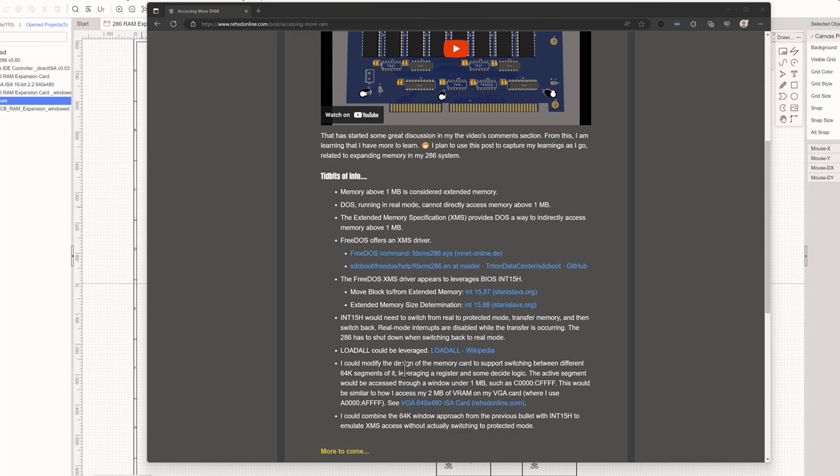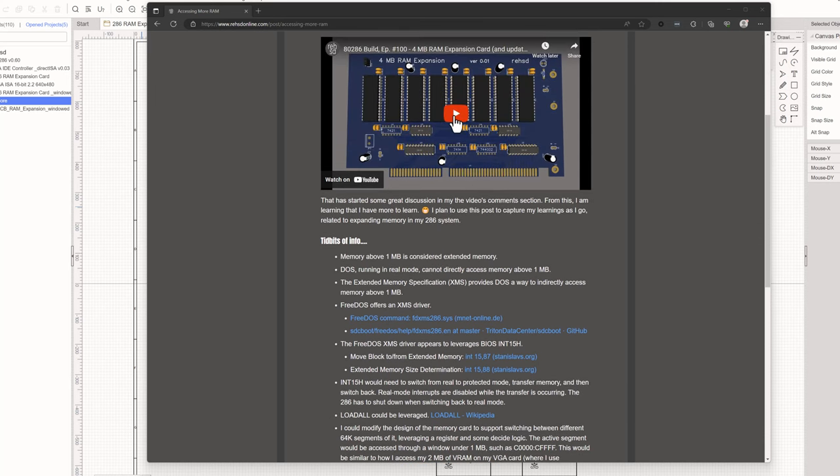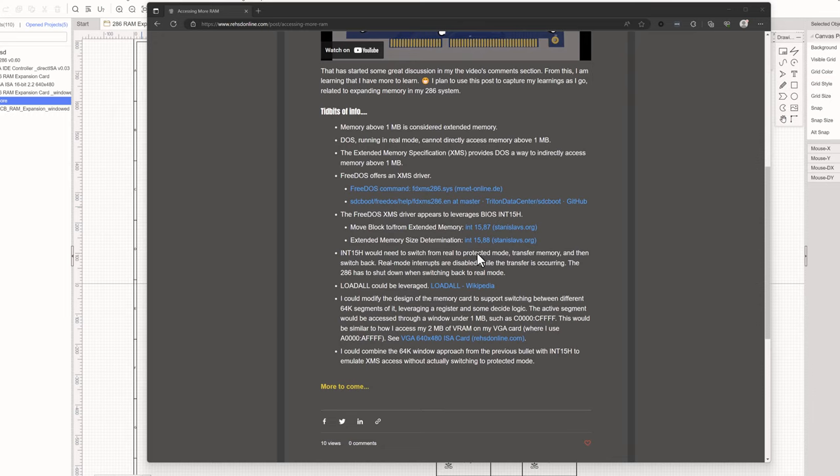There's also this interesting LOADALL that I don't know much about — I have a link on the blog post if you want to read more about that, and it's something I want to read up on when I get time. But I think what I'm going to do is try to implement a 64K window for this, and then if I get that working, maybe expose it at C0000 through CFFF and later implement interrupt 15 function 87.